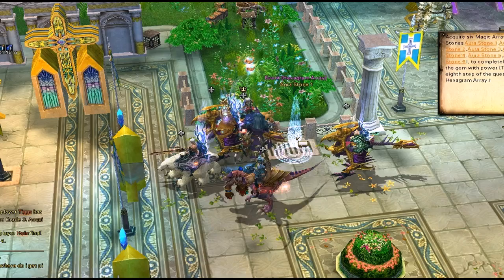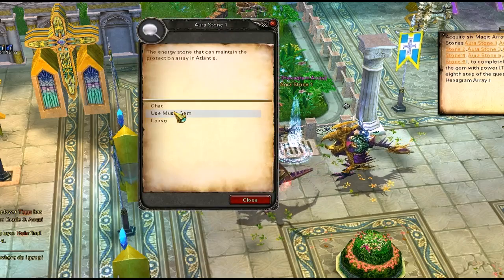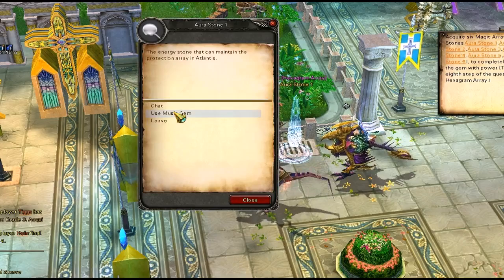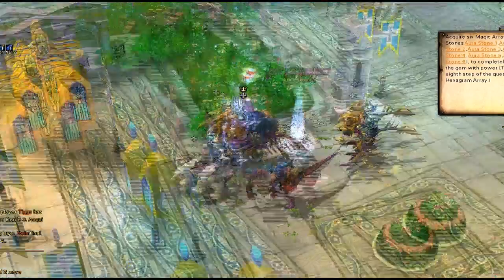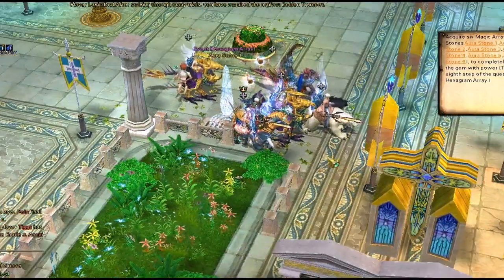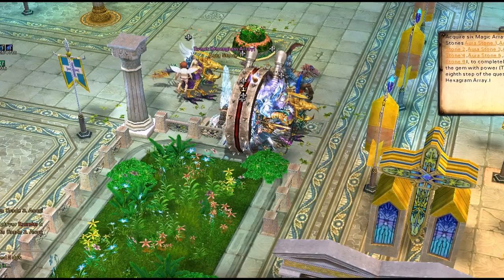Once your whole group has arrived at Aura Stone 1, whoever the group leader is has to click on the gem and click 'use music gem.' Unfortunately we're still waiting for somebody to get here — and of course the last guy to get here is the guy with the terror wheel.